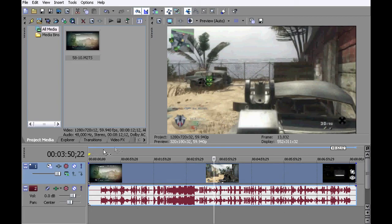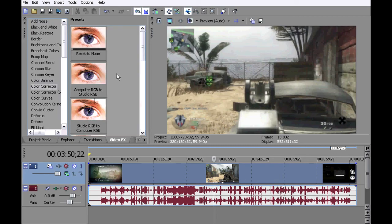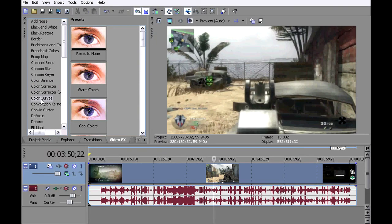As you can see, it is slightly blurry, so what we're going to want to do is go to Video Effects, Color Corrector, and then Studio RGB to Computer RGB. You don't want to do Computer to Studio, you want this one. Drop that in, just close it, don't do anything to it.